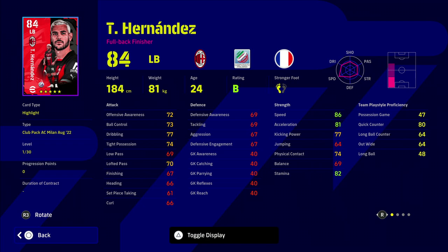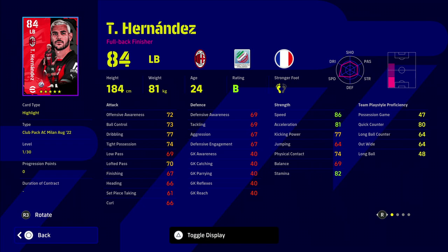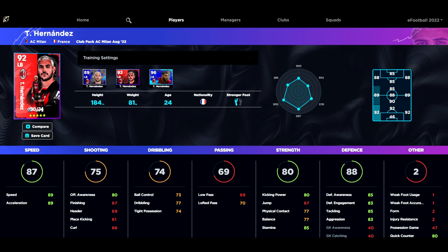Speaking of overpowered players, we also include a left back — Hernandez from AC Milan. He's from the optional premium pack, but a standard version is available too. He is absolutely incredible — I think every division one player has used him. His defensive awareness can get up to 85, and if you pair him with Rudiger, Van Dijk, and Alaba or Marquinhos, you're going to dominate your back line.